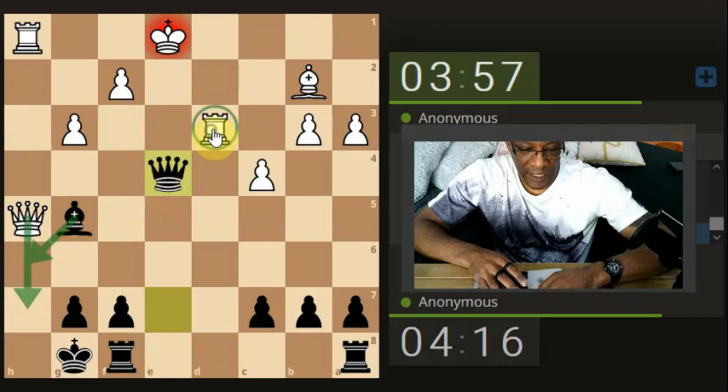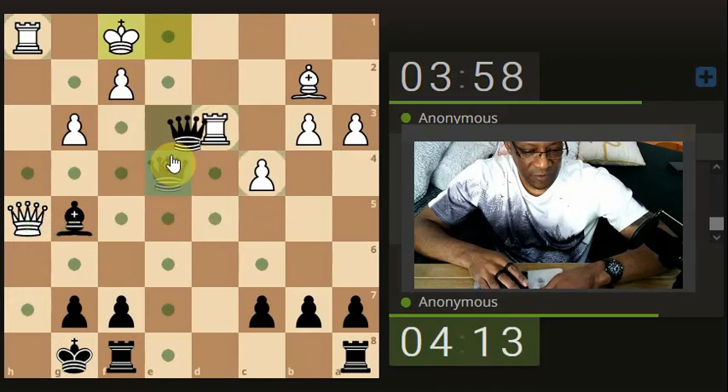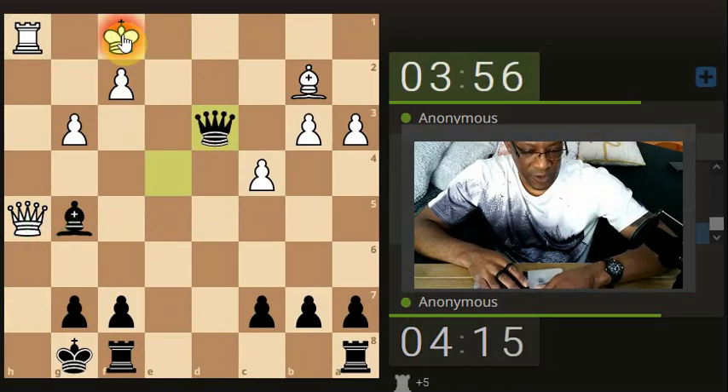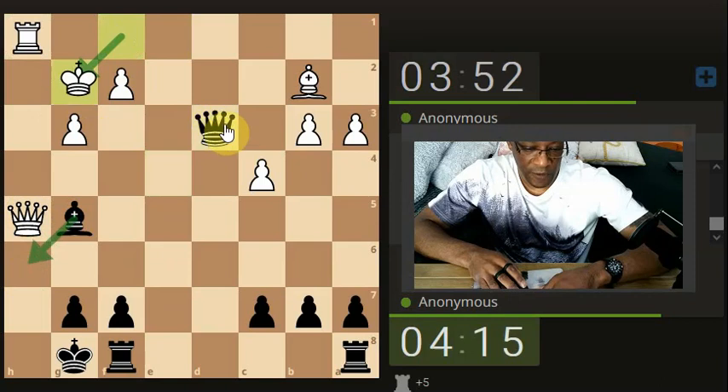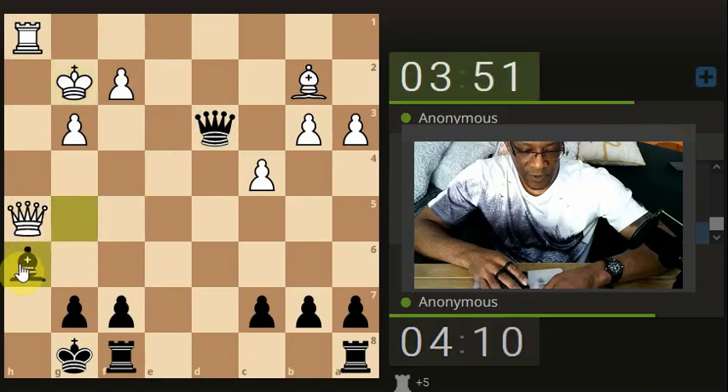The Rook is in position. The King's escaping — not so much, because we've got another check. I think he's still going to run. I don't want his Queen moving from here, so we can just defend if we need to, or we could go for a draw with a repetition. Shall we just do this — yeah, because they're chomping at the bit to do that.